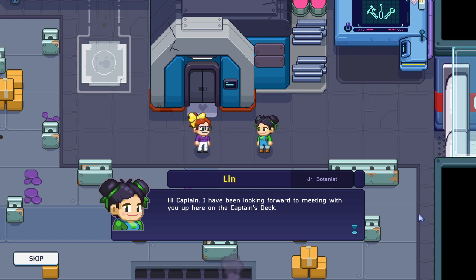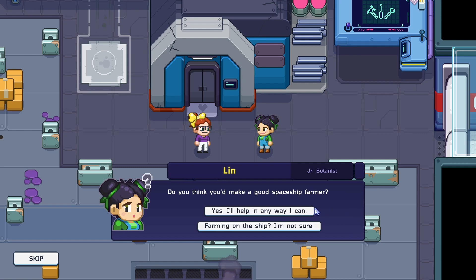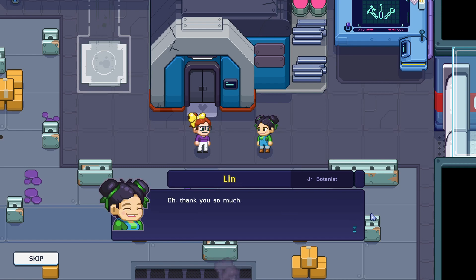'Hi Captain, I have been looking forward to meeting with you up here on the captain's deck. As the botanist and agricultural specialist on board, I've been growing the bulk of the ship's food crops. To be honest, it's a big task, but with your help I think we can do it together. Do you think you'd make a good spaceship farmer?' I'm not sure, but definitely — I think I totally can be!